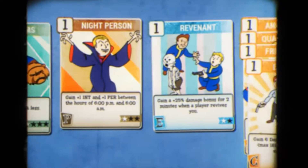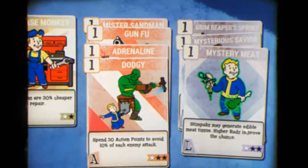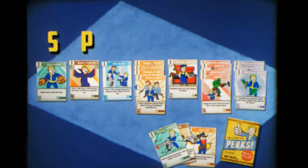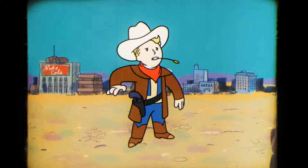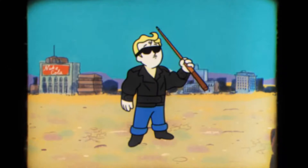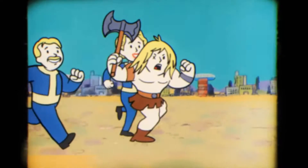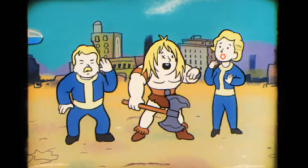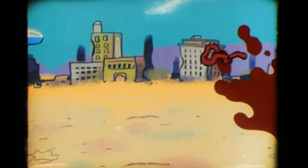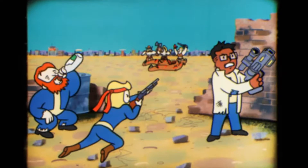Starting with Strength perk cards. Bandolier — ranks one and two are unknown, but rank three: ballistic weapon ammo weighs 90% less. Batteries Included — rank one energy weapon ammo weighs 30% less; ranks two and three are unknown. Bear Arms — rank one heavy guns weigh 20% less, rank two heavy guns weigh 40% less; ranks three and four are unknown.